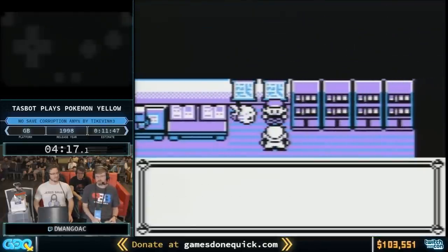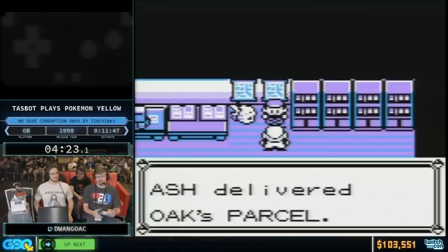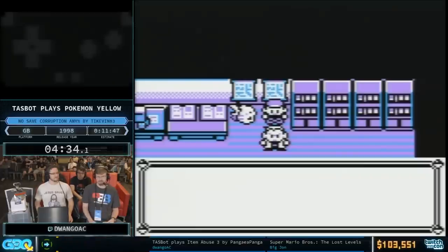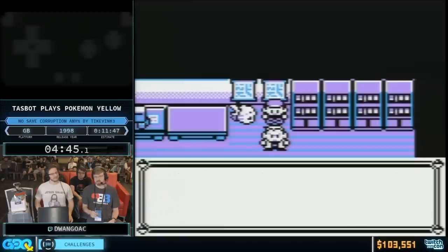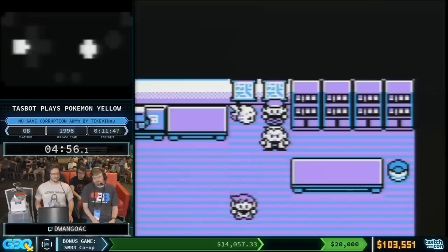When walking behind Oak before talking to him, each step the character takes is 17 frames, and that's twice as long for the rival. So we're making the rival spend less time on screen by walking more steps ourselves, since he walks at half our speed. Also, at the end of paragraph text boxes, we intentionally clear with the B button instead of A — the B button clears those text boxes faster. We don't know why.